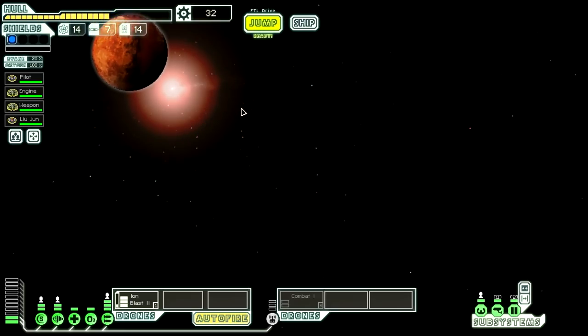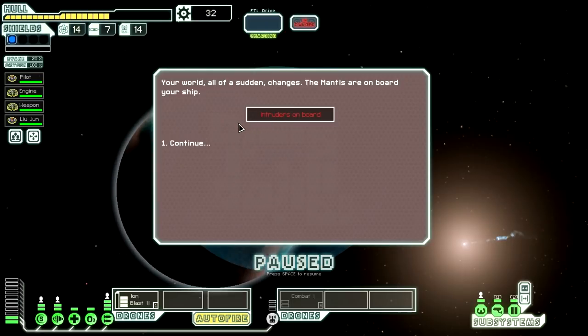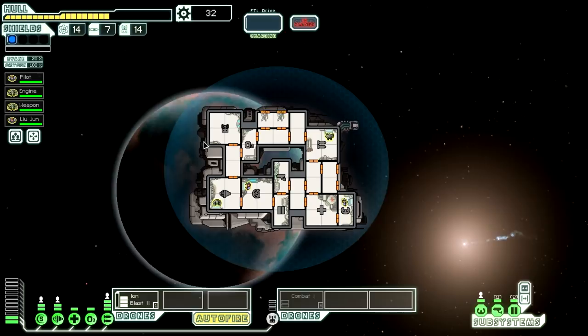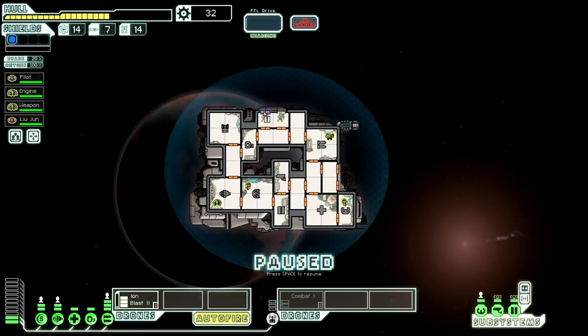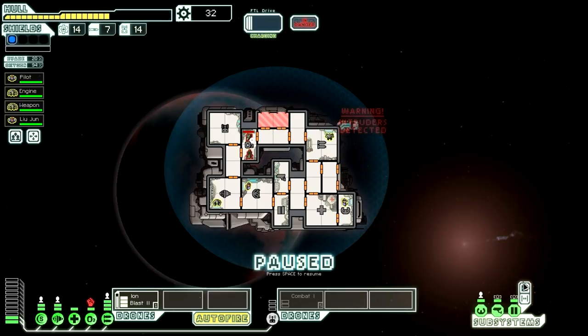We'll jump out into this kind of hub-and-spoke so we can see a lot. Your world all of a sudden changes — the Mantis are on board your ship. Okay, we don't have second level doors. That's something I should have gotten right away, but unfortunately now they can just move freely throughout the ship. So what we're going to do is open all doors and we're going to try to starve them.